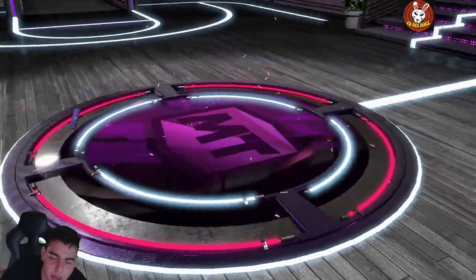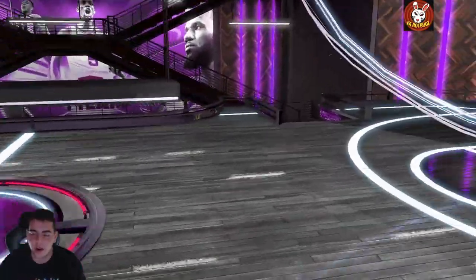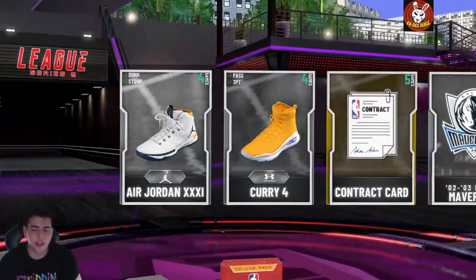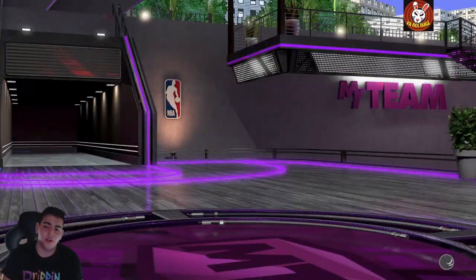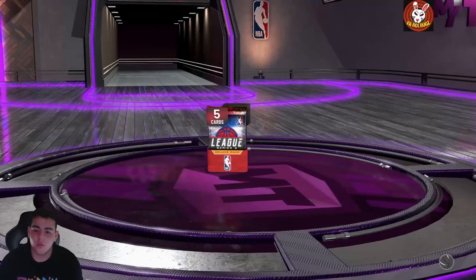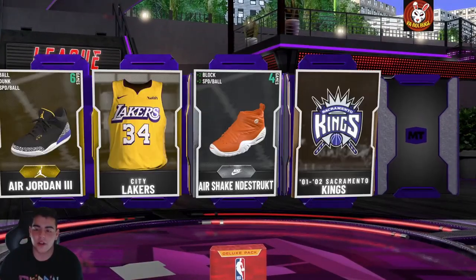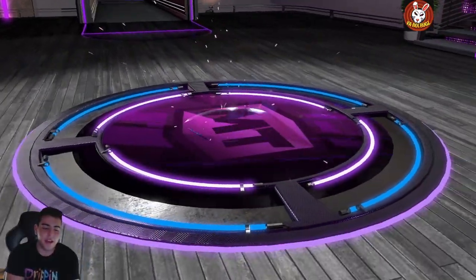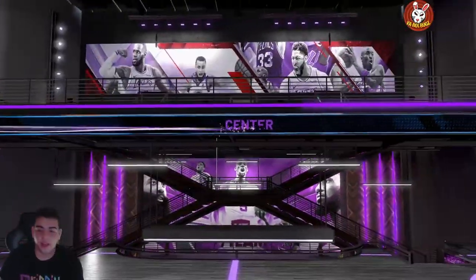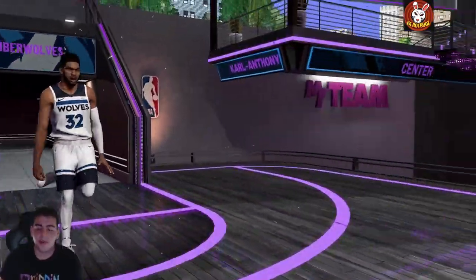We're gonna hope we pull something — there we go, we got a diamond! Is it Anderson Varejão? Yes! We got the new Anderson Varejão — I will take that. That's a new card, I'm gonna throw him up on the auction. Another person added to the collection, which I don't need since I have AD, but AD is still goated — his release is butter.